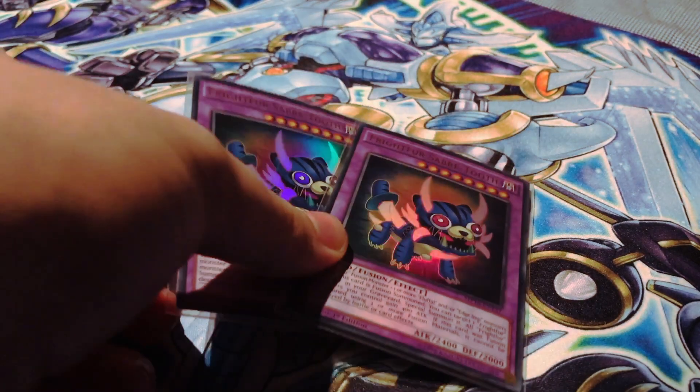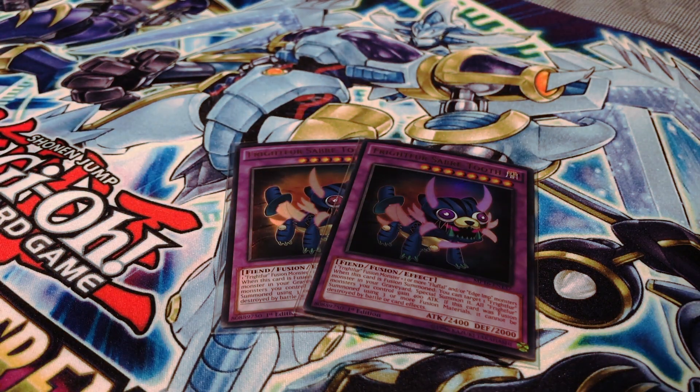I am running two copies of Fright for Sabertooth, for the same reason I'm only running two copies of Fright for Tiger. However, its non-destruction effect is still very good against Zodiac Drident. Also, the fact that it can special summon any Fright for monster from your graveyard when fusion summoned can be very important for your combo plays.